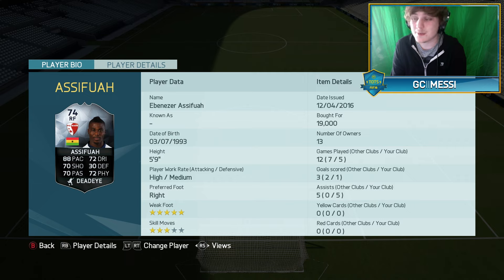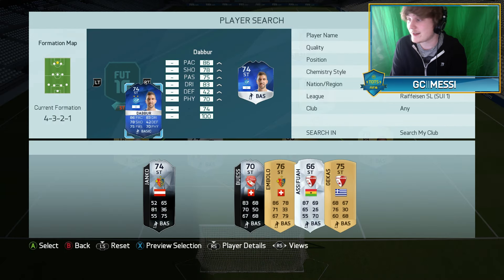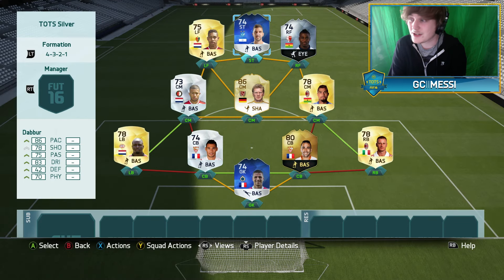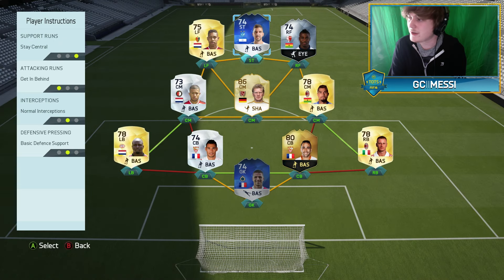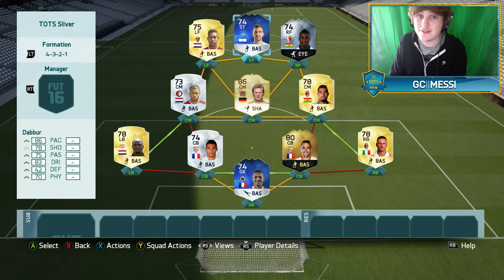Now the player who's very hard to link in squads and probably hasn't featured much on YouTube because of that: the Team of the Season Israeli striker, Munas Dabbur. He has 4-star weak foot, 3-star skill moves, 86 pace, 83 dribbling, 78 shooting, 70 physical — and he's just 15,000 coins. That price is purely because he's so hard to link up; Grasshoppers don't have many good players so you have to use orange links. But his return was 10 goals in 5 games for just 15k. I'll admit the first game I thought he was poor, but I applied instructions — stay central and get behind the defence — and after that he was incredible.